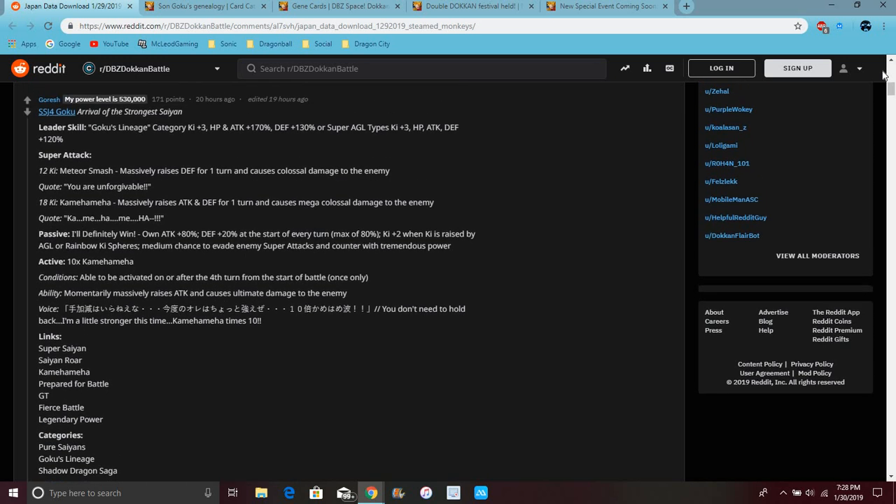Well, first of all, for Goku anyway — this is LR Goku. He's in the Goku Lineage category. His leader skill is attack and defense up 170%, and defense up 130% for Super AGL. Everything up 120%. I kind of like how Vegeta's is the opposite — he's STR. Basically the other skills are the same, just mirrored for each other's attacking stuff.